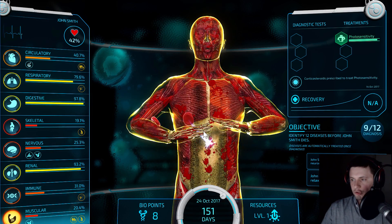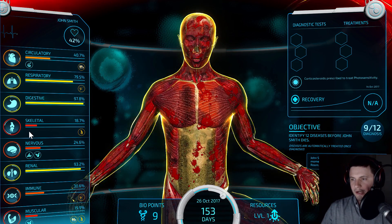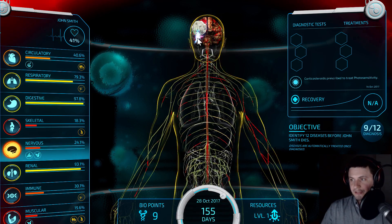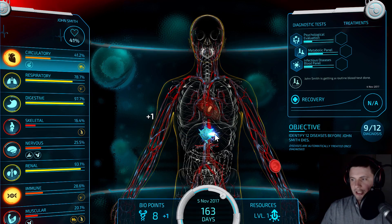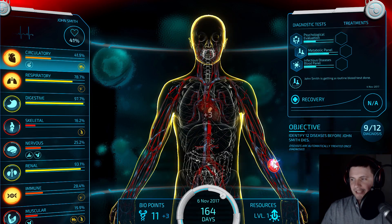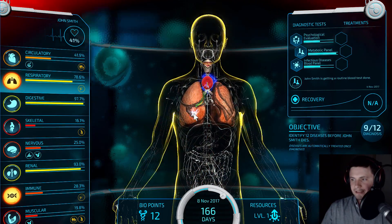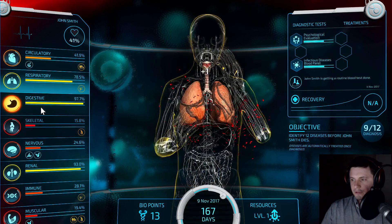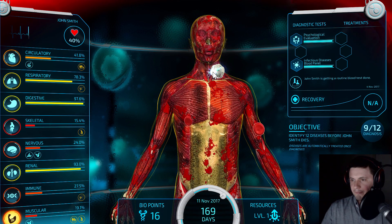Okay, he's back to kind of normal — not really normal but better than before. The music has improved. Now his skeletal system is not doing so well. We still need to find three diseases — this is not going well for us. Poor John is not doing so well anymore; his body is basically falling apart. I still cannot find out what's wrong with him. We have three diseases left to find and at this point I think we might actually lose the game.